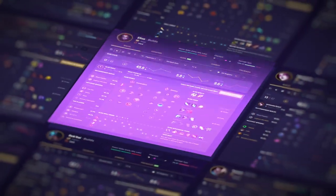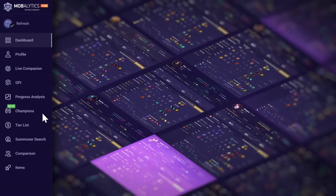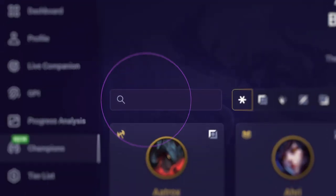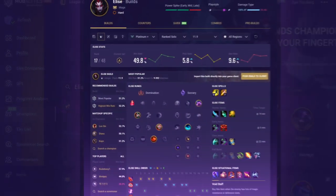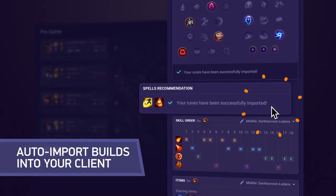As always ladies and gents, Mobilytics.gg is the place to go to improve your game. We provide champion pages, pro builds, counter guides, combos, and an item importation tool so you'll never have to alt tab again to see what the optimal build is. If you want to find out more, we have a link for you to click down below in the description.